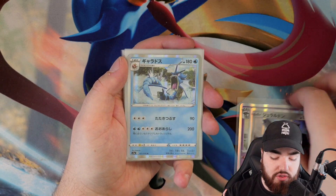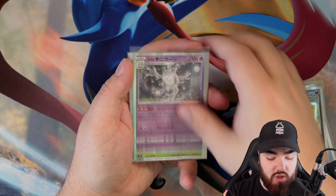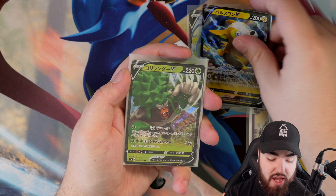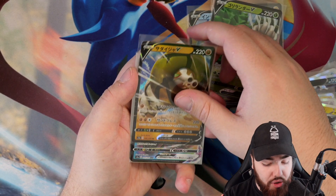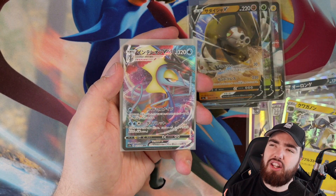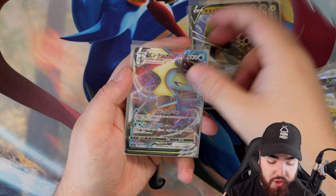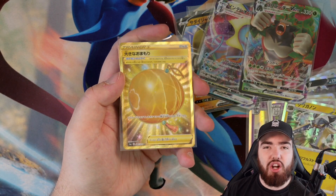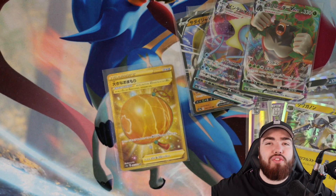All right, here are the pulls. Going through the Holos first: Gyarados is really nice, Grimsnarl, Vikavolt — one of two — and another Vikavolt. Then the V cards: Inteleon V, Boltund V, Rillaboom V, Sandaconda V, Inteleon VMAX, and Rillaboom VMAX — so we got both the V and VMAX versions of Inteleon and Rillaboom. And we also got the Golden Big Charm. I'm really happy to get that — I know I didn't seem too excited because I thought it was a Frostmoth. But thank you so much for watching and for still supporting through this tough time. Hopefully this is still good entertainment in quarantine. My name is Randolph — back tomorrow for more Pokemon content. Take care and peace out.